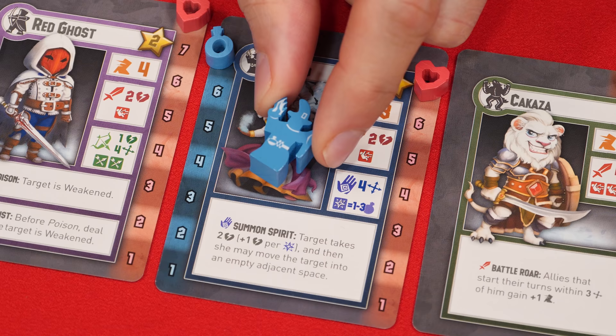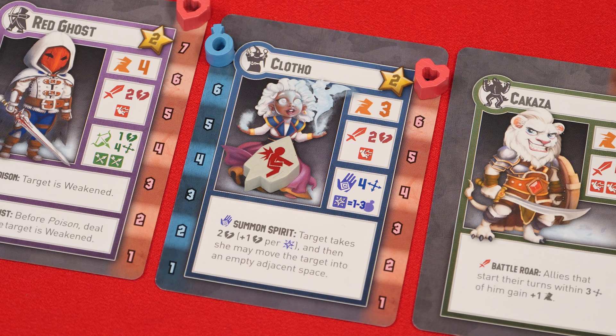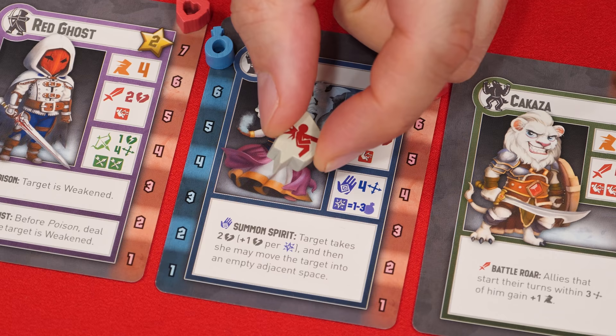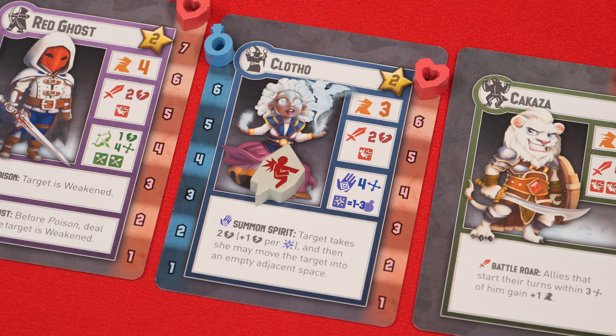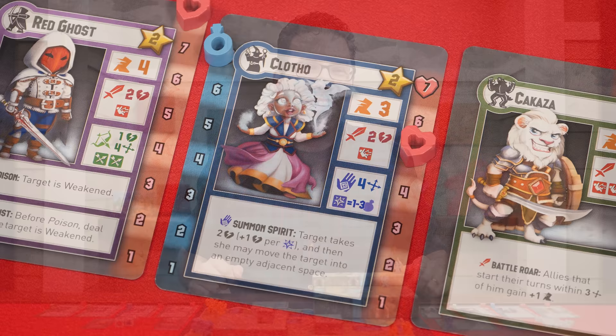As soon as a single figure performs a second action during the same turn, it becomes weakened and you add one of these tokens to it. While it has this token it cannot take any more actions, though you may have access to abilities, spells, or tactic cards that could cure this weakness. At the start of a new turn, if a player wants, they can spend two of a unit's health by moving the marker in order to remove its weakened state, allowing that unit to act during the turn.